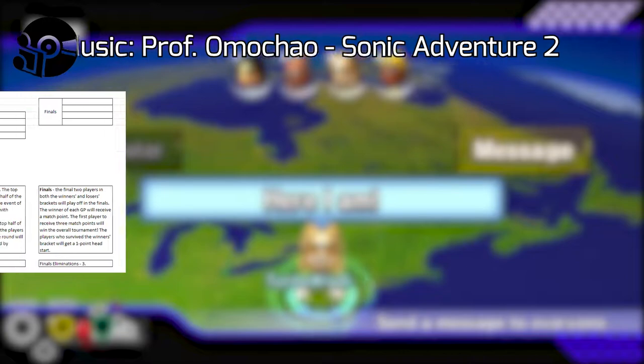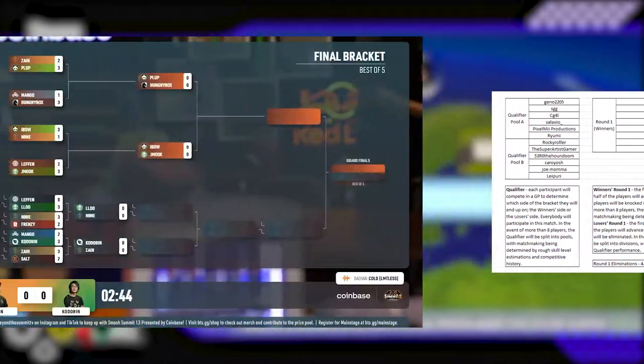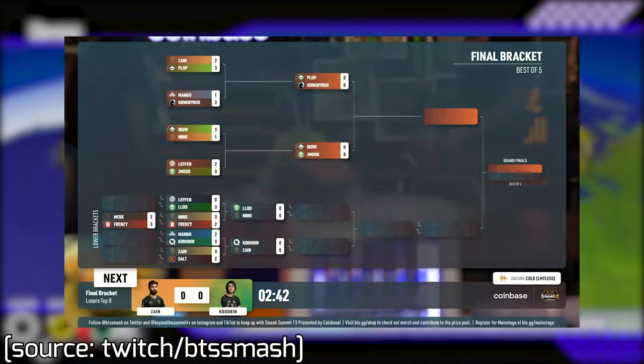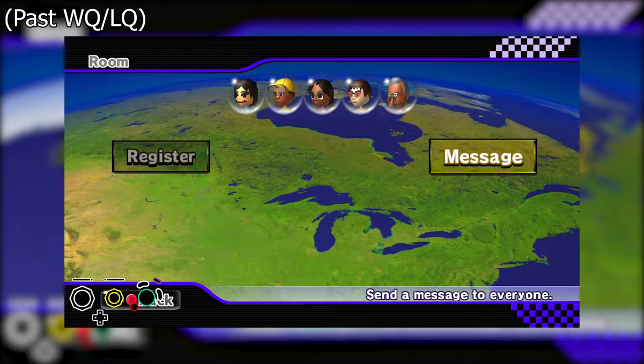The tournament was run using the double elimination format, with pools preceding bracket. GPs are played with 5 races instead of 4, and GPs before winners and losers semis were played with 8 players in each room, with the top 4 moving on and bottom 4 being dropped into losers or eliminated, depending on what side of the bracket they were on. Past winners and losers quarters, GPs were played with 4 people, top 2 moving on and bottom 2 dropping into losers or being eliminated.